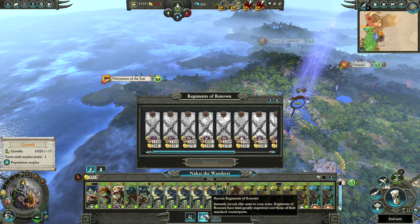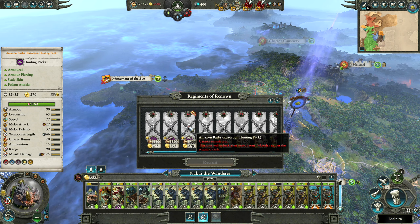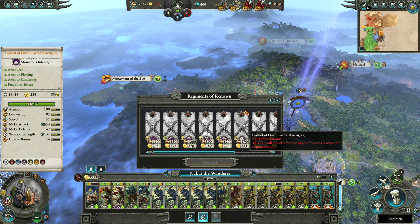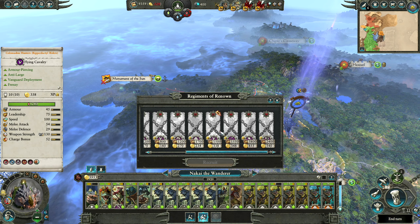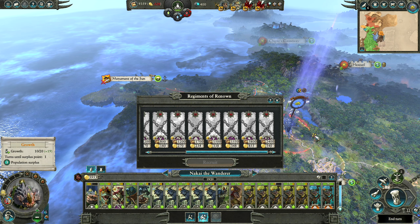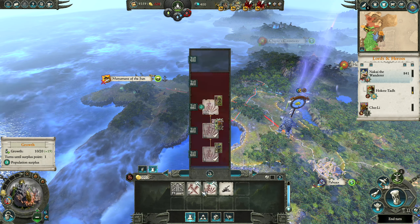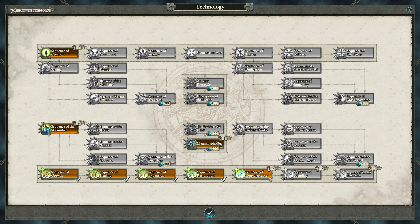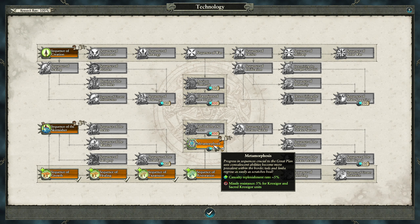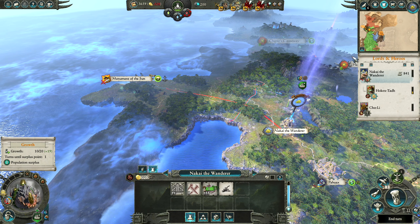We're going to want to get another unit in this army at some point. The next regiment of renown is Cold One Spear Riders, then Razordon Hunting Pack at 16, then Pteradon Riders, Salamander Hunting Pack, Sacred Croxigors at level 23 — those are the ones we probably want the most, especially for Nakai's army. Let's upgrade this building. We should push towards Metamorphosis — it's a good use of our favour as well, giving extra casualty replenishment rate and extra missile resistance for Croxigor and Sacred Croxigor units, which is really good for our siege attacks.